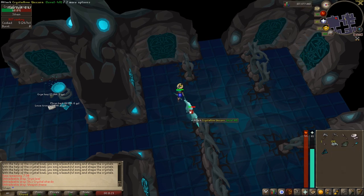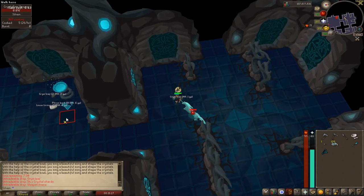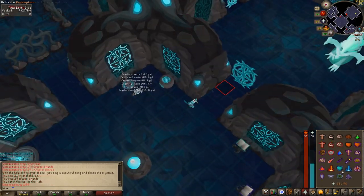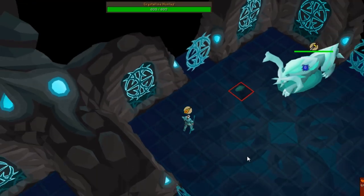The Gauntlet is an instance minigame consisting of 49 random rooms. You can't take any gear or equipment in, but you'll have 10 minutes to make gear, weapons, food, and potions with all the materials you'll find in the random rooms. Once geared, you'll take on the boss of the Gauntlet, the level 674 Crystal Lion Heffalump.